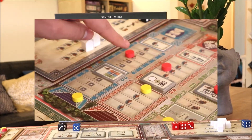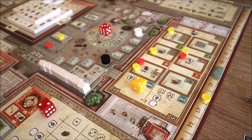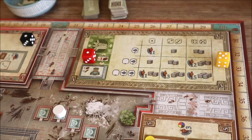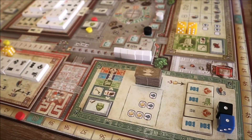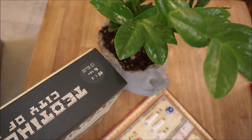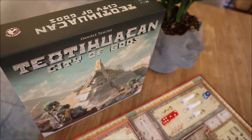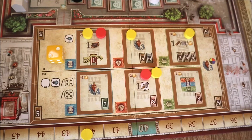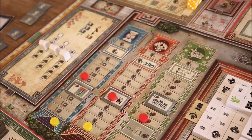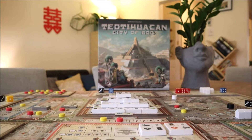Teotihuacan is a board game full of rectangles. Wherever you look, you're greeted with lots of rectangles — rectangles here, rectangles there, rectangles everywhere. It is a game that takes pride in its four-sided geometry. In Teotihuacan, players are helping to build their beautiful city by managing their die-shaped workers, investing in technology, scaling the three majestic temples, and ultimately completing the Pyramid of the Sun, the centerpiece of the game.